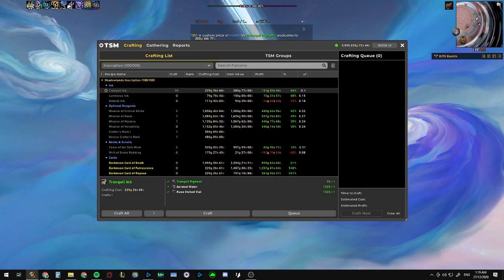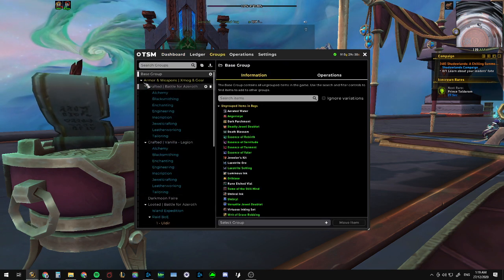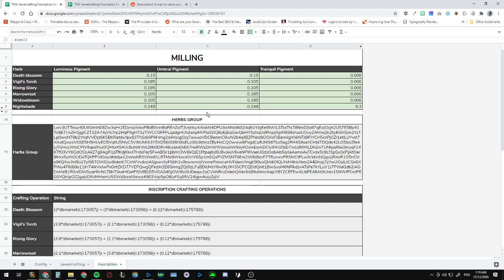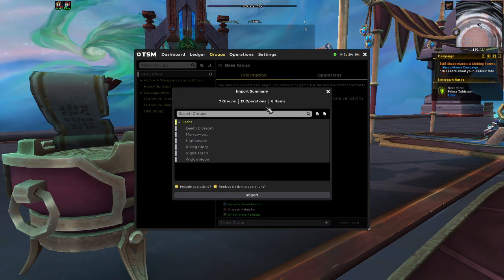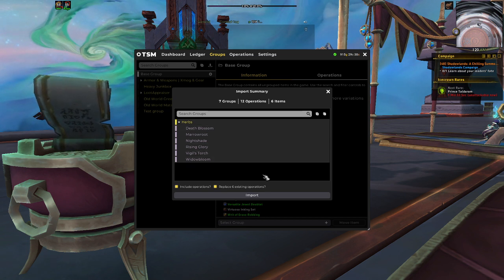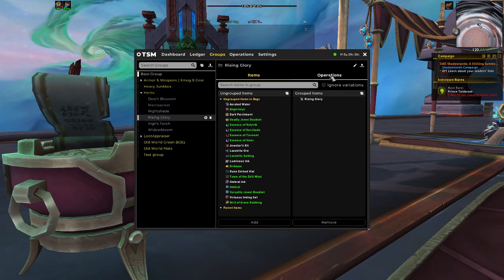To fix our values we need to create a group for each herb and assign them individual crafting operations. So let's go into our new character — in our groups we don't have anything for Shadowlands at the moment. What we can do is head over to the spreadsheet in the description, make sure you're on the inscription tab, copy the herbs group string, then head back into the game, go into TSM groups, and click Import Group. Once you paste in the string you'll see two options — make sure they're both checked. If you already have any herbs grouped you'll have a third option saying 'move already grouped items' — check that as well. Click import and you'll see all the herbs are grouped in their respective group with custom operations assigned to them.